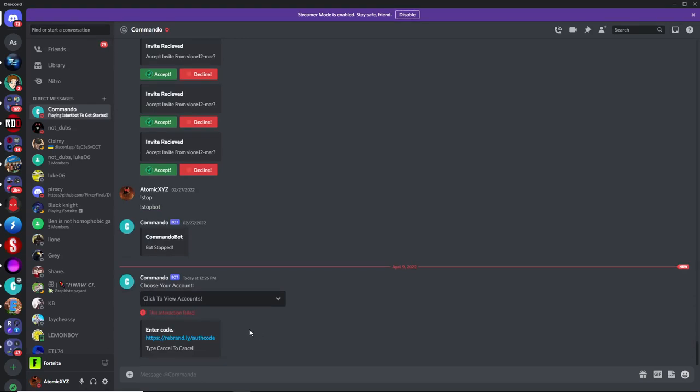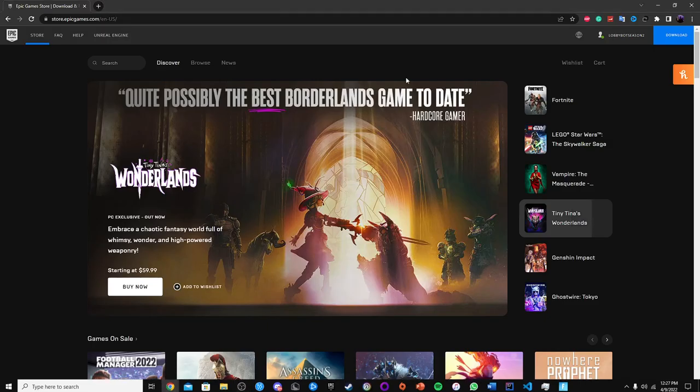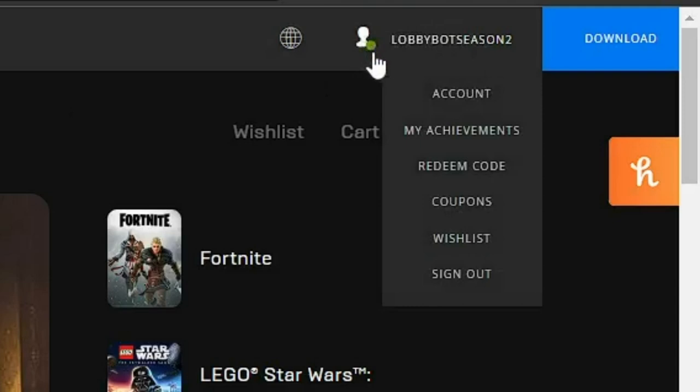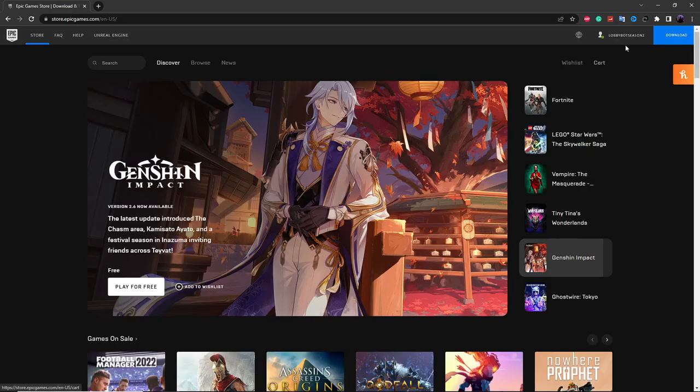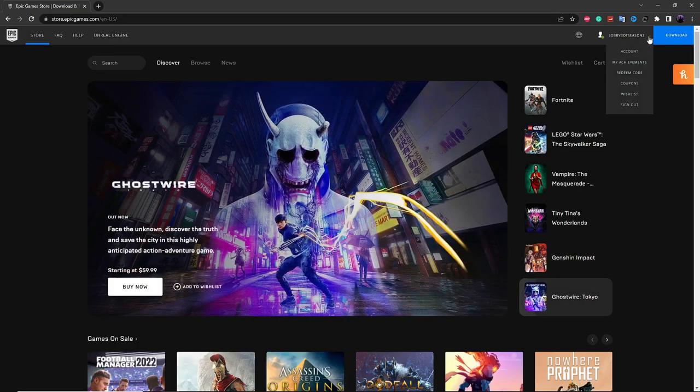So the next thing you want to do is go over to EpicGames.com, and make sure that you're logged in with an account that's not your main account. And if you don't know how to create another Epic Games account, you can just look up a YouTube video, and that'll help you out. So you can see I'm logged in with another account called LobbyBot Season 2.